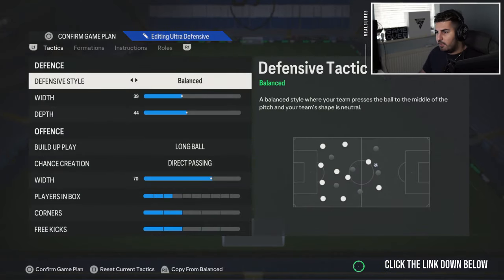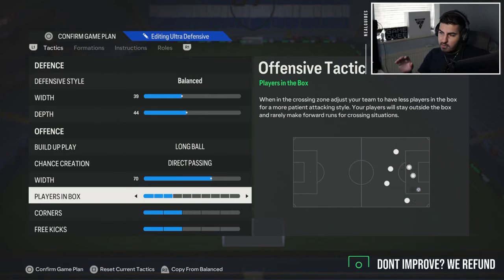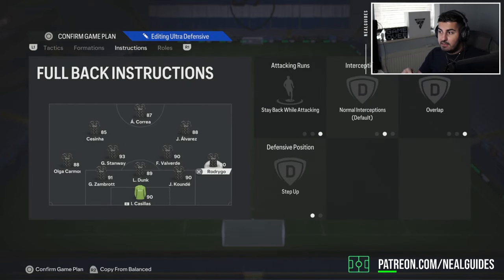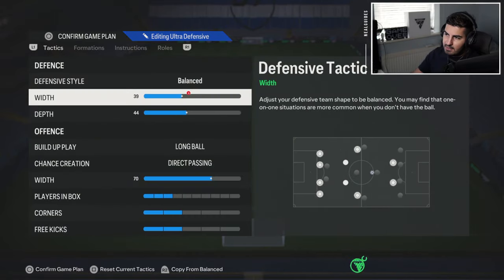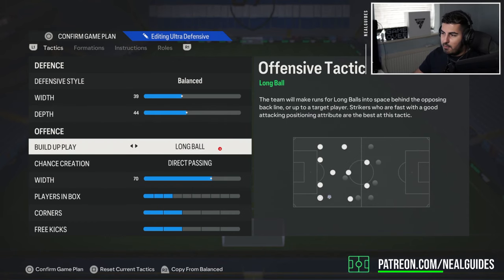For the 5-2-2-1, a lot of people have been using this the wrong way. This formation can be very defensive or very attacking. I'm actually spending more time playing this formation because you can activate the d-pad attacking fullbacks override, sending both fullbacks forward, and that creates a lot more attacking opportunities. We're keeping it as is — balanced, depth 39, 44-45, long ball direct passing, and set width.